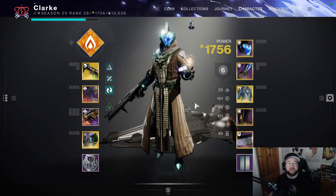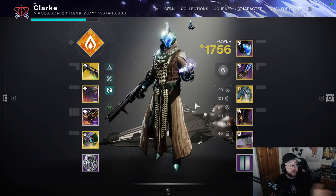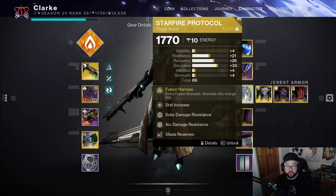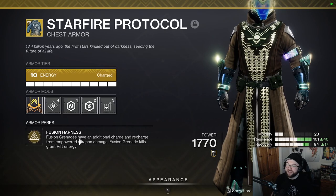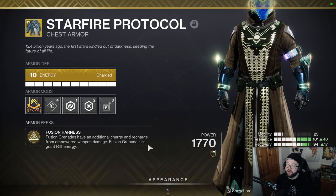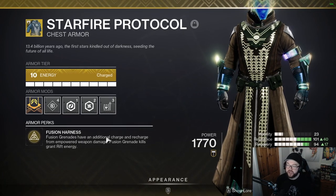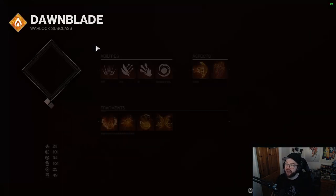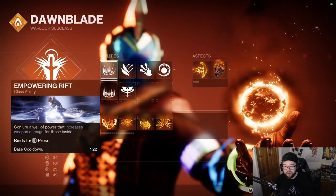Let's explain how Starfire works for anyone who hasn't used it. Starfire Protocol: fusion grenades will have an additional charge and recharge from empowered weapon damage. Fusion grenade kills also grant rift energy. The main thing is you get double charges and recharges from empowered weapon damage. You pair that with Well of Radiance and Empowering Rift, both of which are empowered weapon damage sources.